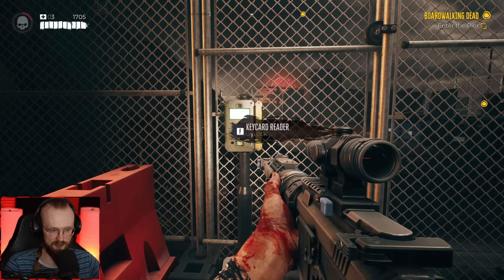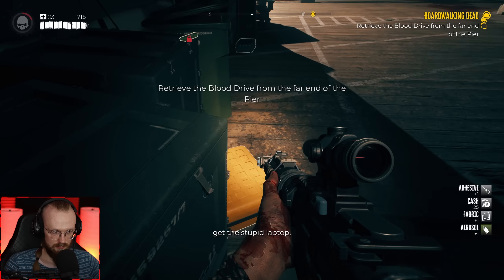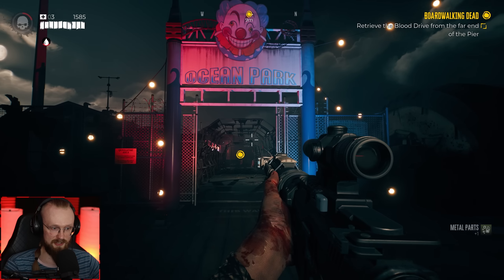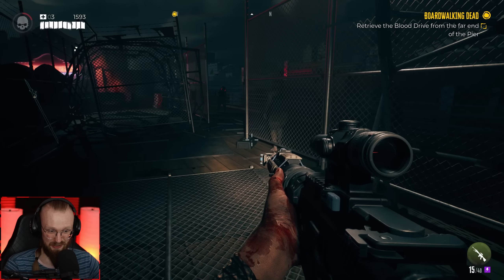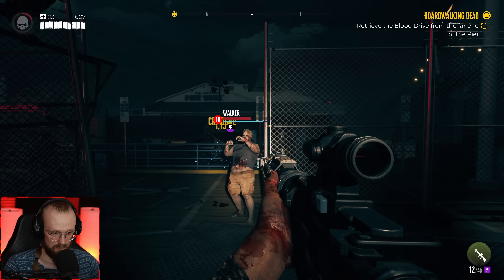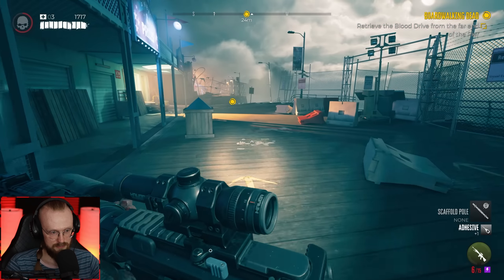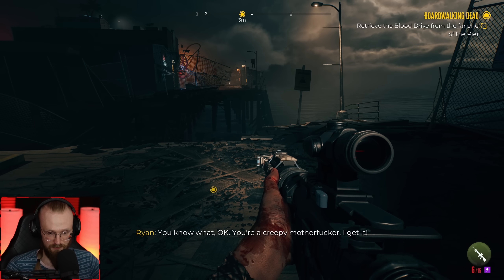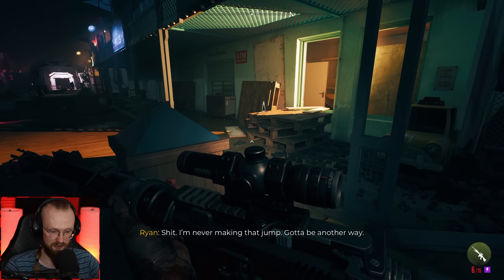I'll need to craft more bullets once we get a crafting table. Find my way to the end of the pier — get the stupid laptop, get the fuck out of here. Great idea in my humble opinion. Obviously if nothing goes wrong — I'm getting some more of those flashbacks, whatever they are. Is that the zombie that makes me feel that way? I'll have to go through here then. I just saw a weapon and I wanted to get it.